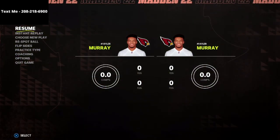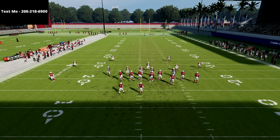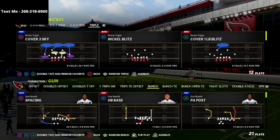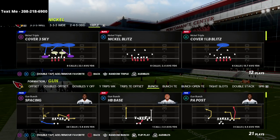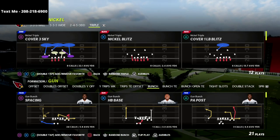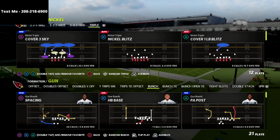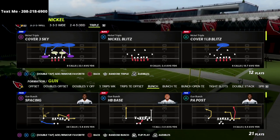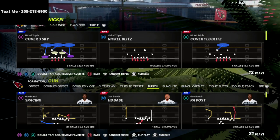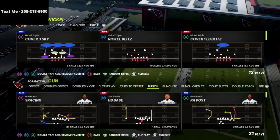If you're new to the channel, be sure to hit that subscribe button — I post new videos every single day that can help you get better at Madden. This Nickel Triple defense that I've been in for the last week and a half — we just released a full defensive ebook on this. This defense is so much fun to run and it provides you with so many different types of pressure concepts and nano blitzes from this Nickel Triple formation. In this video, we're going to be talking about how you can guarantee that you're going to get A-gap pressure.